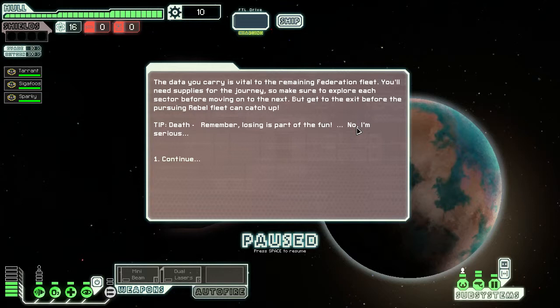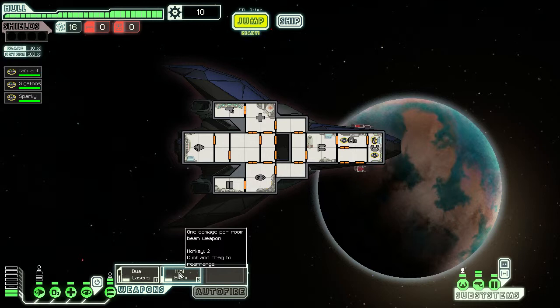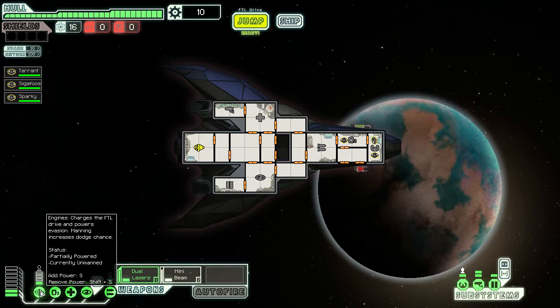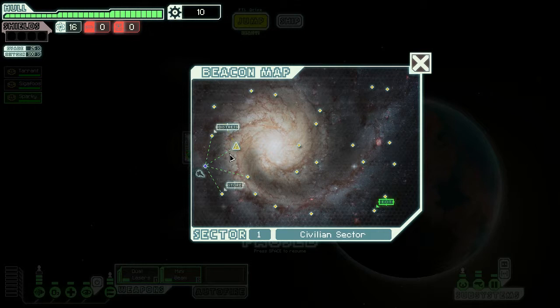We've got dual lasers and the mini beam. We're going to put the dual lasers first because the mini beam cannot penetrate shields. We also have extra energy, so right now we're going to apply that all to the engines to help our evade. Sig, you're on weapons; Sparky, head back to the engines. We don't have any shields so we don't have to worry about anyone manning that. We're starting off with a distress beacon.